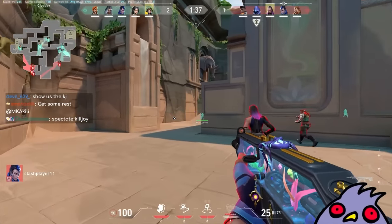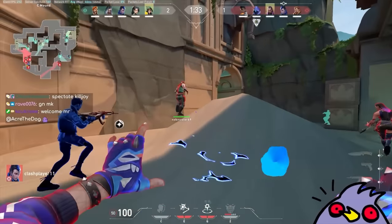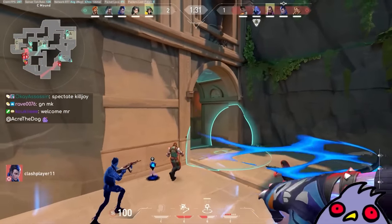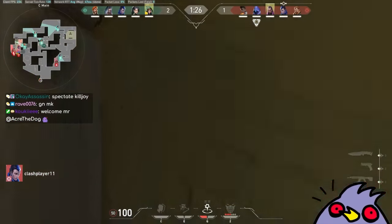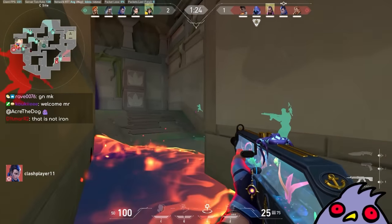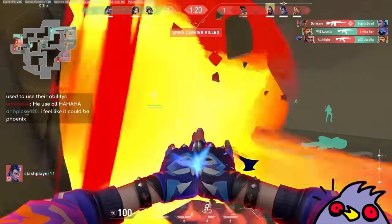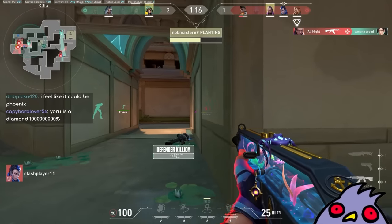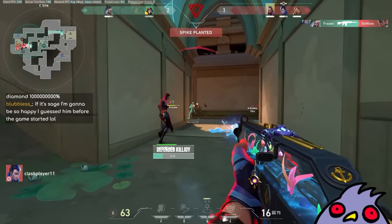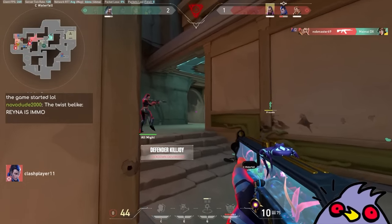Okay, Clash Player — this guy actually looks like he's kind of trying. That looks like some pretty good util usage, chat. This guy actually looks pretty comfortable. I don't feel like it could be the Yoru. The agent isn't there, but he could be acting too. This man is not iron.